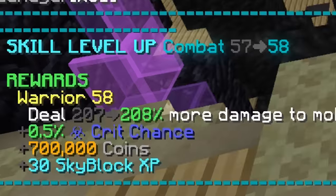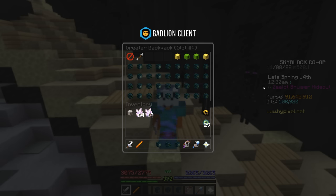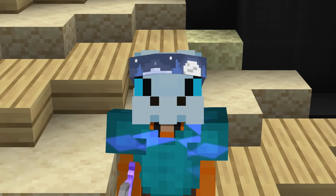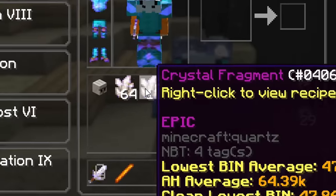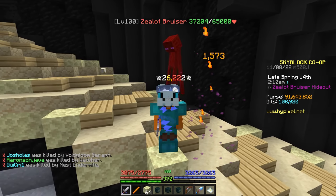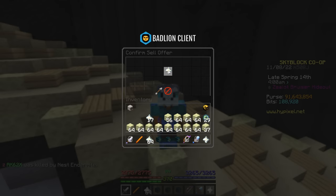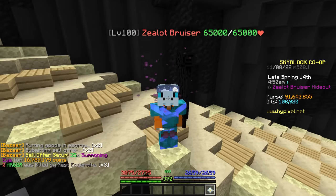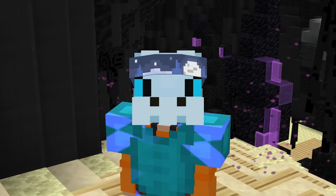Combat 58. This grind took me around 6 hours to complete. During that time, I got not only 1 but 2 full greater backpacks of summoning eyes, as well as 3 extra in my inventory — that's an average of slightly more than 12 summoning eyes per hour. Not terrible, but also not very good. I also managed to drop an epic golem pet and got a total of 81 crystal fragments. I just crafted all the crystal fragments into catalysts, worth 6.5 million coins, and a full inventory of summoning eyes is 16.7 million coins. I'm just going to let this stuff sell overnight.